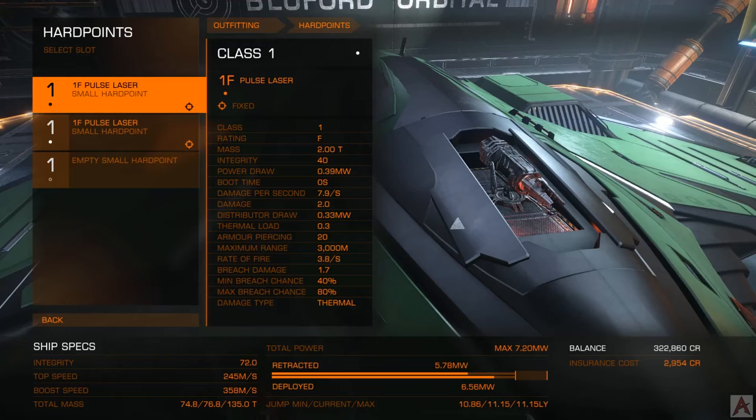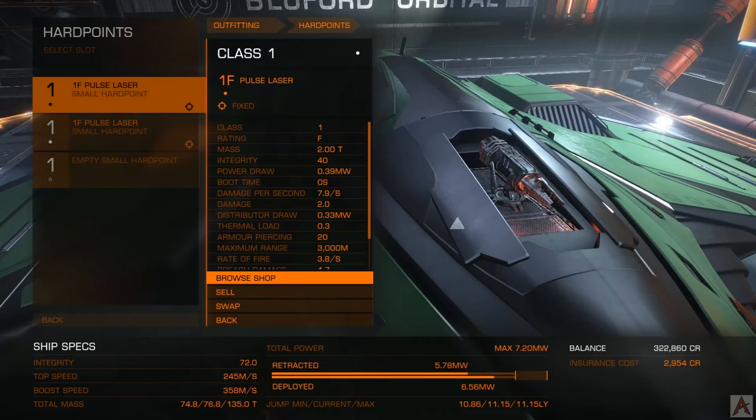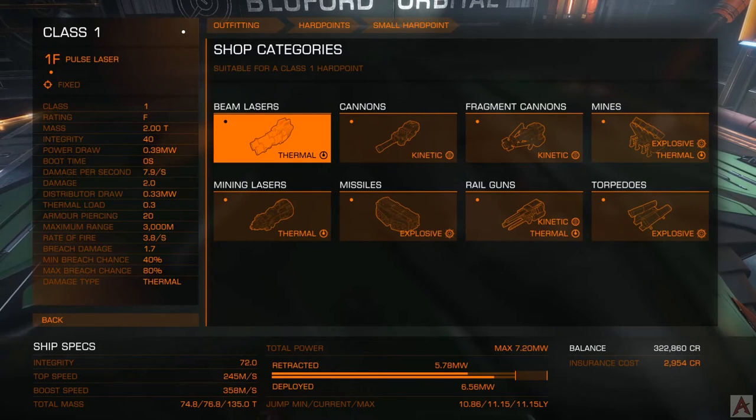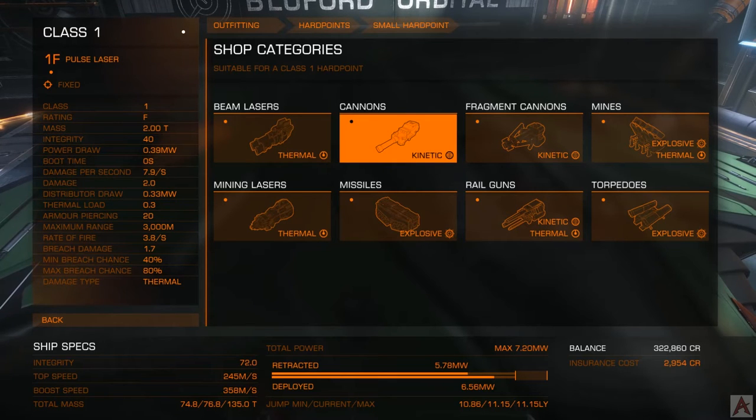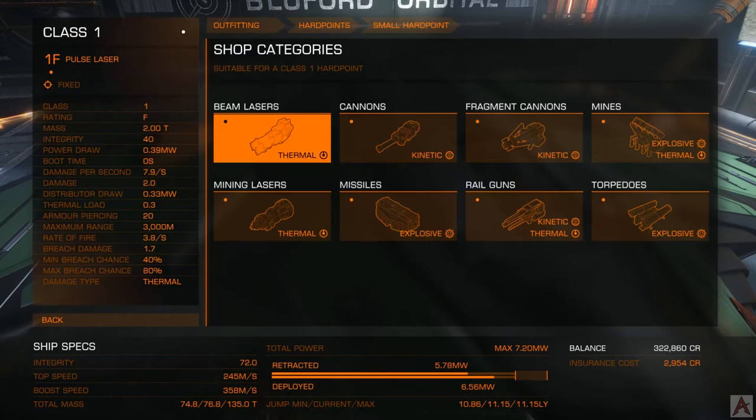Next we're going to look at the hard points — the guns. This ship comes with two small pulse lasers and an empty slot. If you enjoy lasers, by all means keep them — you don't need to worry about ammo. However, they're not necessarily the best way to go in my opinion. This station has no multi-cannons, which means we're going to be fitting some kind of lasers or regular old cannons. A lot of folks enjoy beam lasers, but I don't care for them quite as much.